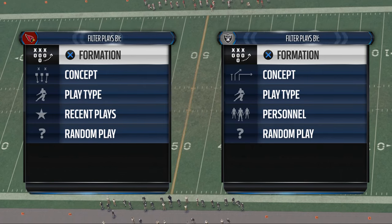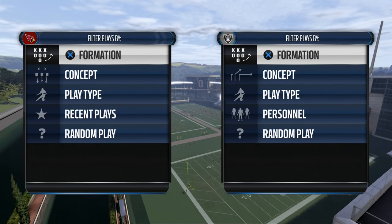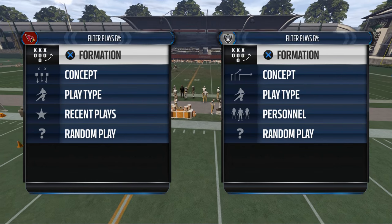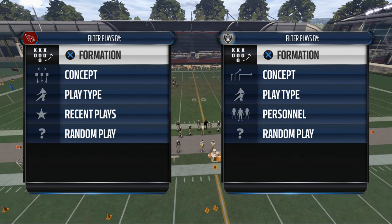The second strategy is to have a receiver in motion. When you have receivers in motion, it's going to get them off the jam, give them a free release, and they're going to have their momentum moving. So it's going to be a lot more feasible for them to beat man coverage.